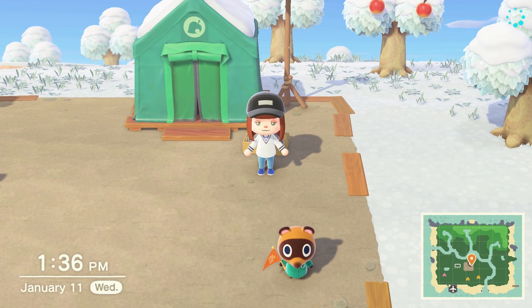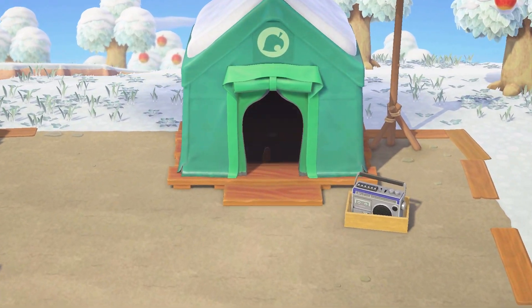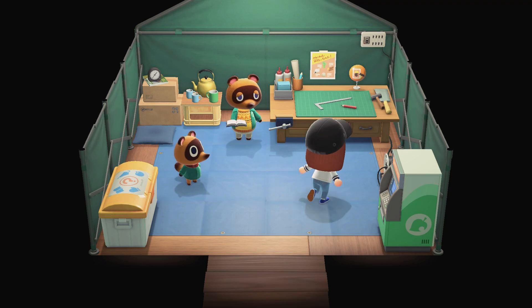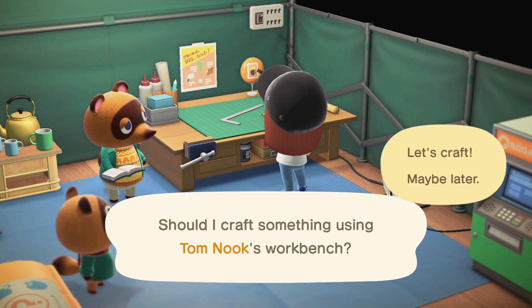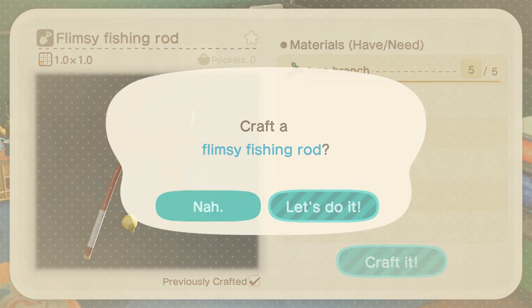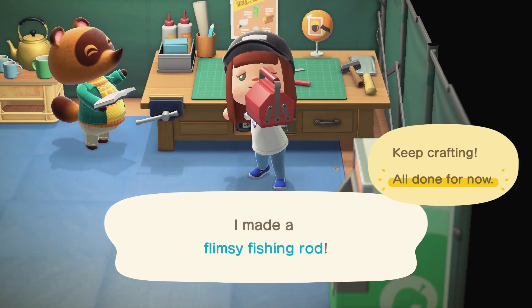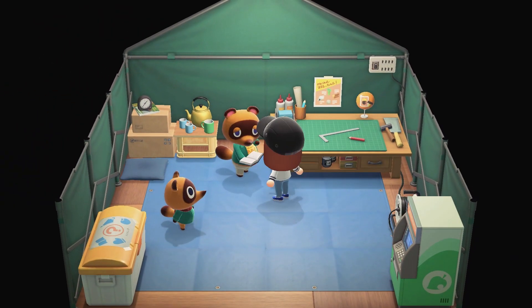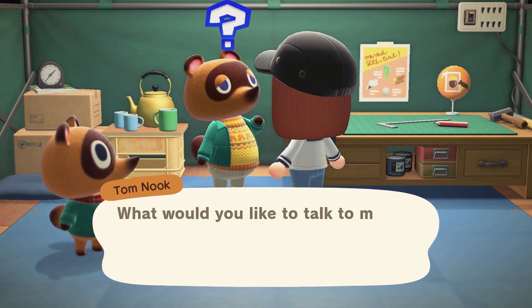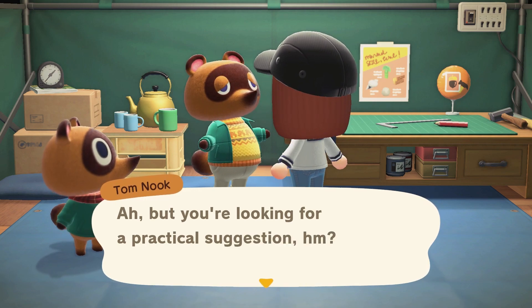Let's head into resident services and make another fishing rod to see if we can catch some more fish. I need to get my own workbench at some point, but for now I don't mind. We've made a fishing rod — done. I'm going to talk to Tom Nook really quickly to see if there's anything he wanted me to do. He wants our move-in fees and mentions one way is to garden.